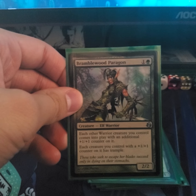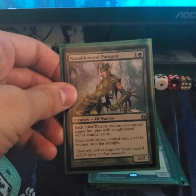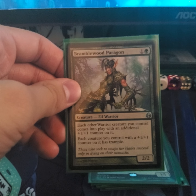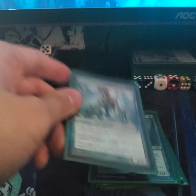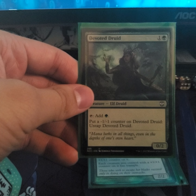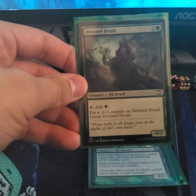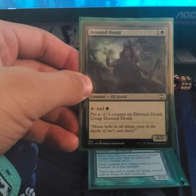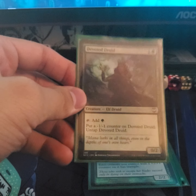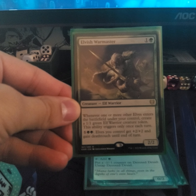Bramblewood Paragon — each Warrior creature you control comes into play with an additional +1/+1 counter on it, and each creature that has a counter has trample. This is good so your tokens gain trample. Devoted Druid — one of my infinite combo pieces; tap for forest mana and then put a -1/-1 counter on Devoted Druid to untap it.